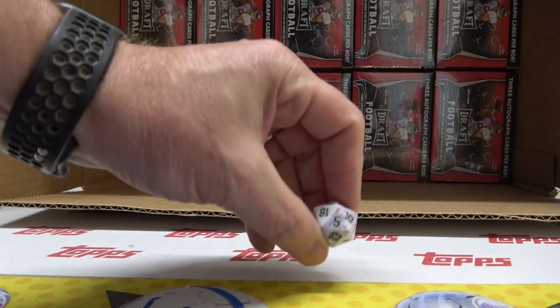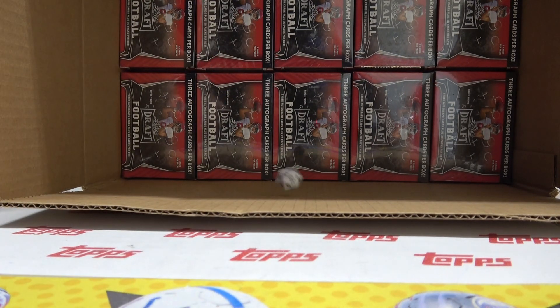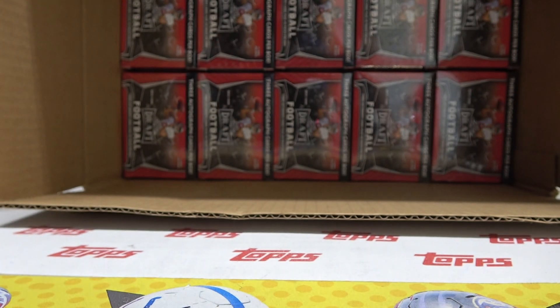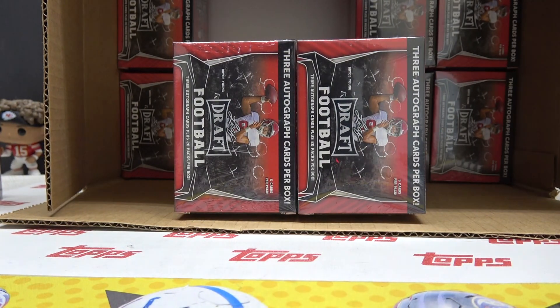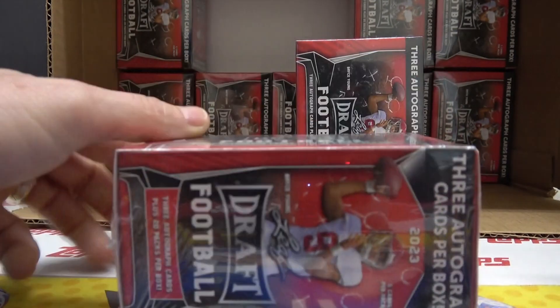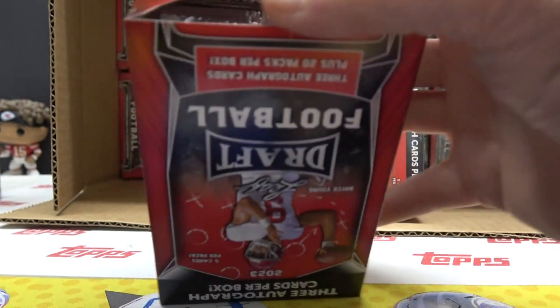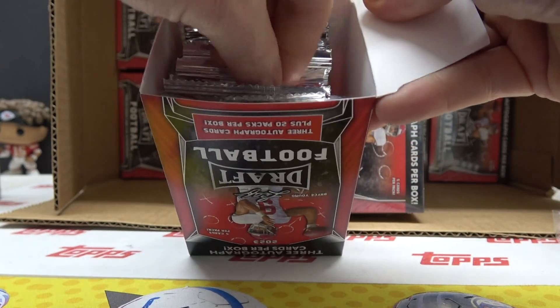We'll try box number five — one, two, three over here, four, five. So that's box five and box six, side by side. You get three autographs. If you get super lucky, a big name. There's your autographs right there.